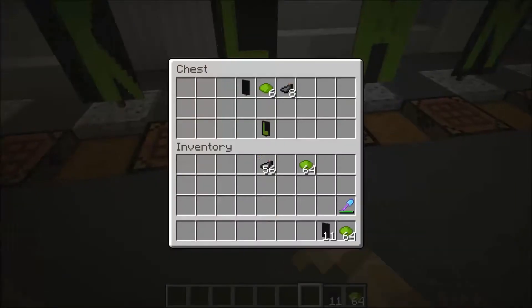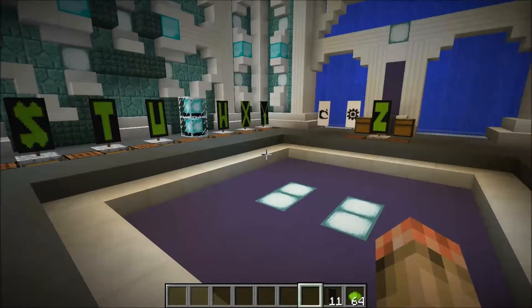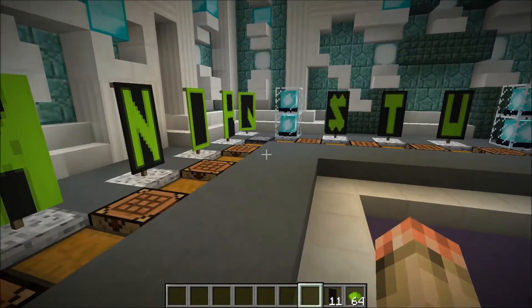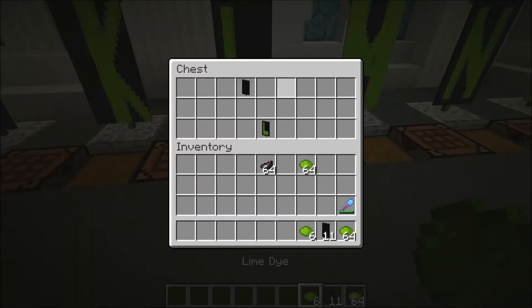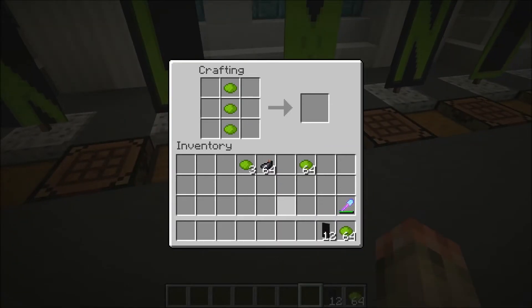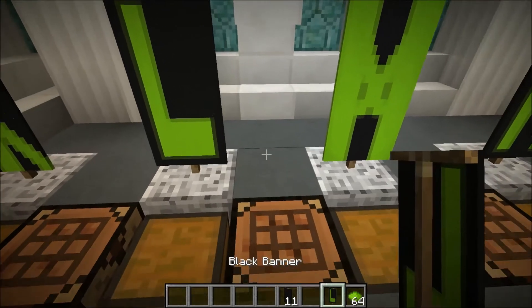Now we're going to be going to L. There are a lot of these things — it took me quite a while to figure these out. So let's grab the items we need. What you want to do is make a stripe right here, and then another stripe at the bottom. Simple. Then because I like it with the border, you should take eight ink sacs — actually nine — and then you've got your L.